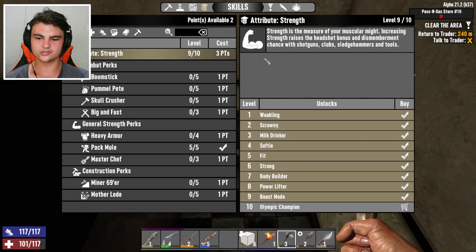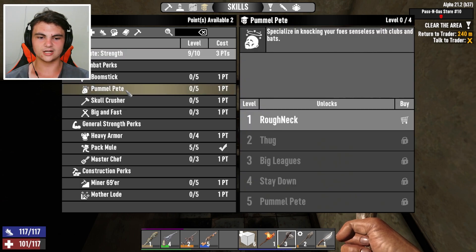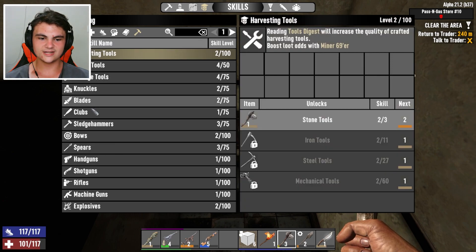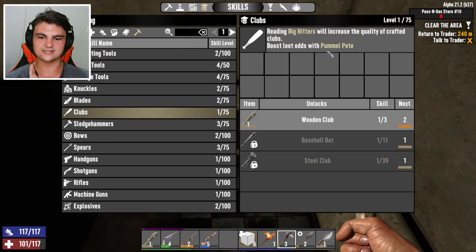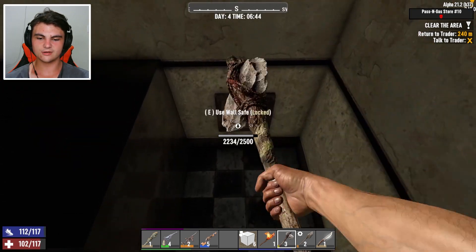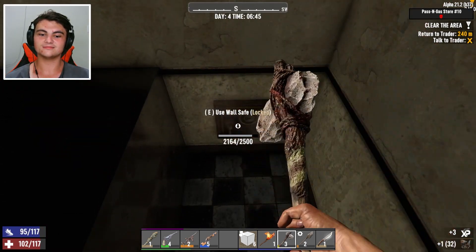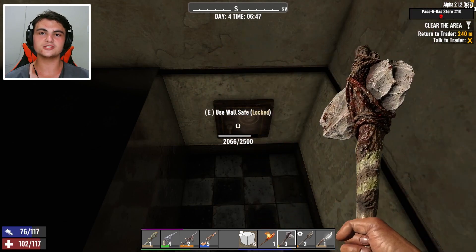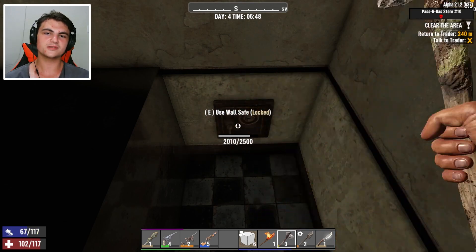We need one more to get our strength attribute to the max. And then after that we're going to start working on Pummel Pete. This is going to be really good because the more Pummel Pete we have, we need to get the clubs magazines, and we can boost the loot odds with Pummel Pete. We can only craft level one wooden clubs right now, but once we get to like 75 skill books, we can craft level five steel clubs. And that's what I want to get. I need to get Pummel Pete very soon, for multiple reasons — to reduce stamina usage and deal more damage with clubs and all that.